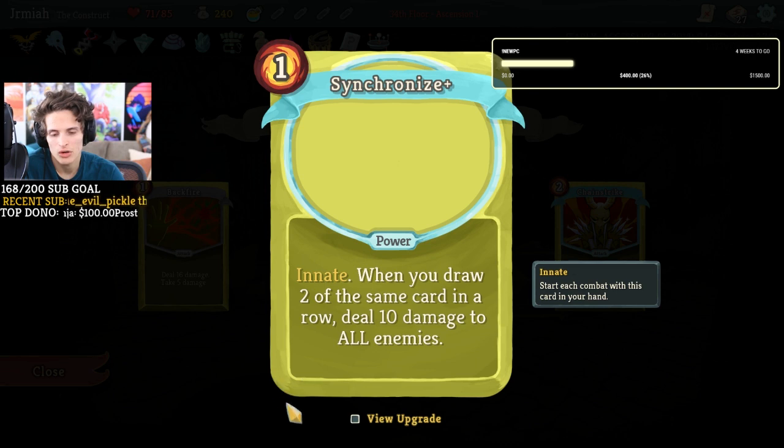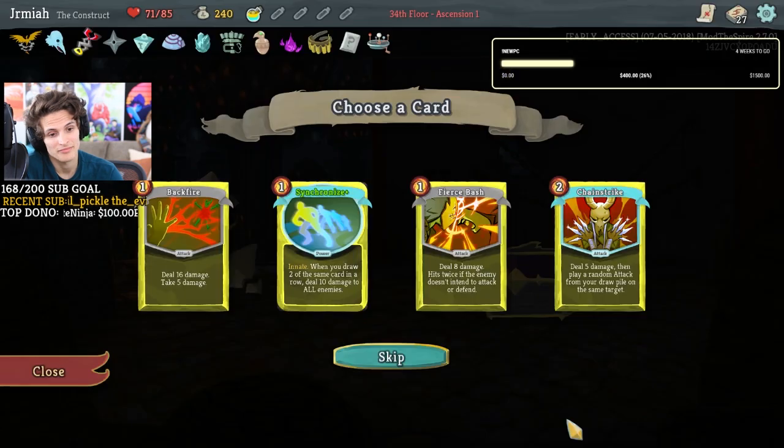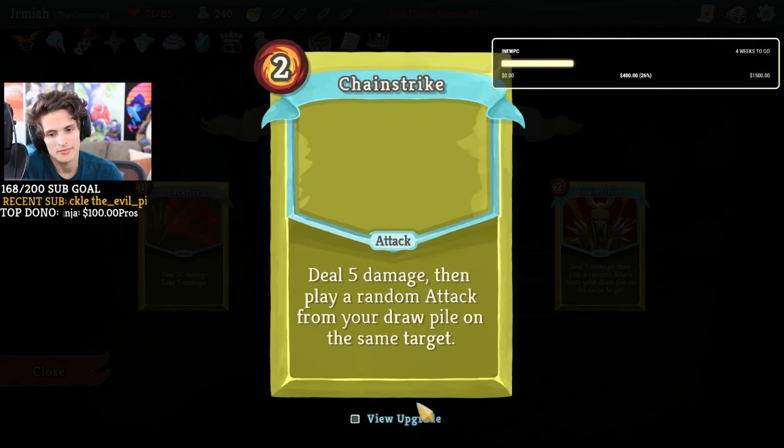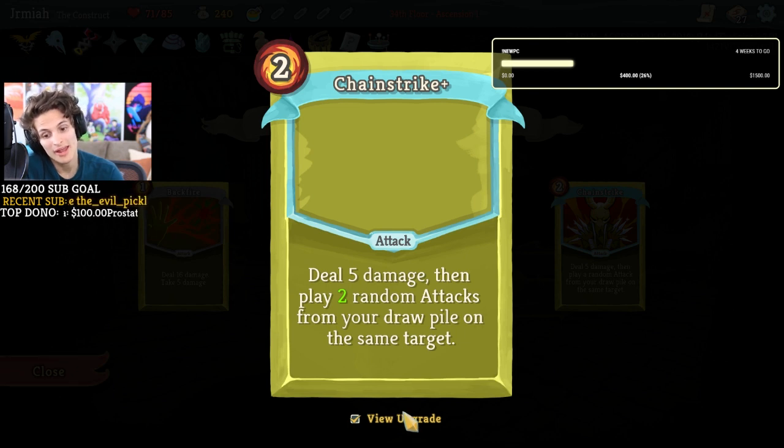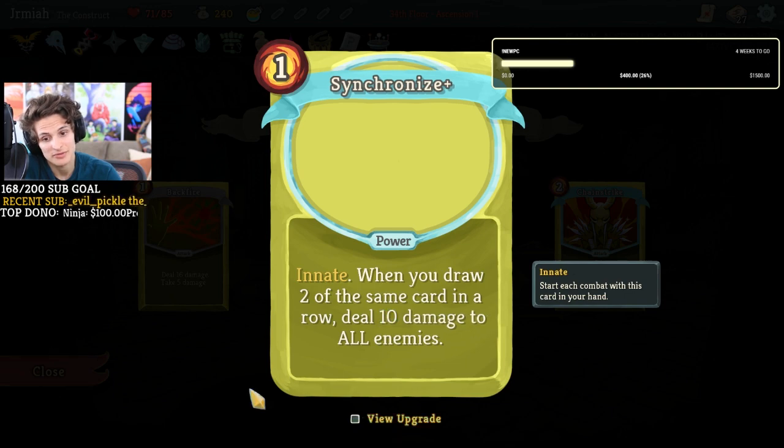When you draw two of the same card in a row — that's nutty! That could potentially be 60 damage in a turn, especially considering we have accumulate. Then play a random attack — this is actually probably really good mega upgraded because we have siege form. If we finish off a chain strike, it's going to play three random attacks and that's going to be a finisher for sure. I think this is pretty good because the attack and defense keep cycling. I'll take it.